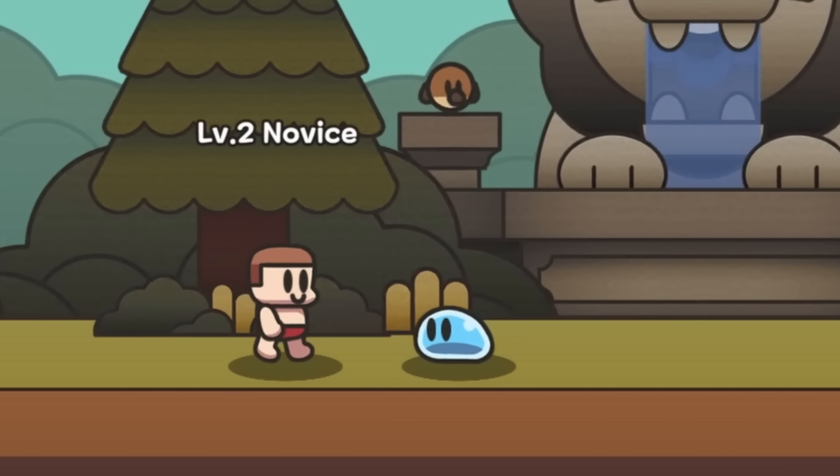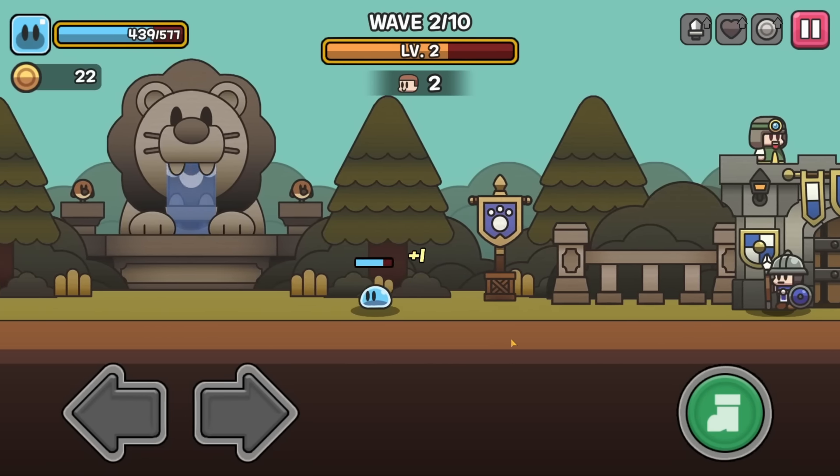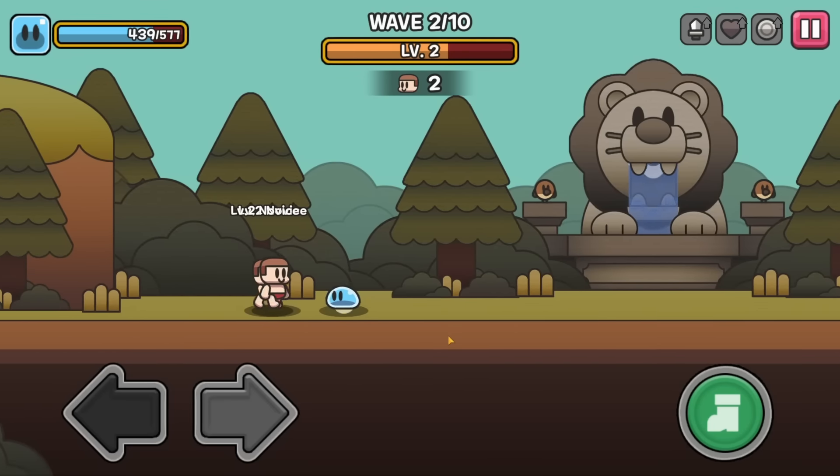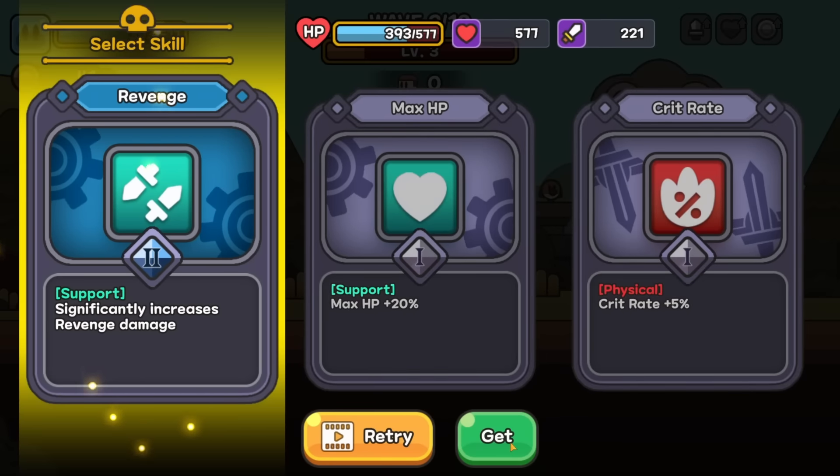We can get some good damage on colliding with enemies. I like this. So if we just run into one — bam! Yeah! We get damage too, though, so I can't do that all that much, but that's so fun. Just hi, how you doing? Bam! And then just launch the slime with that last one.